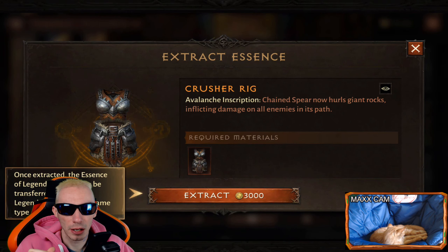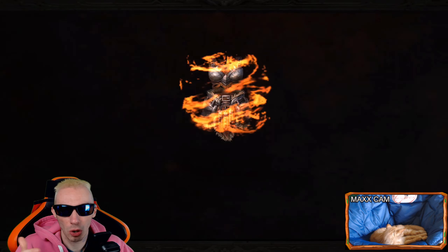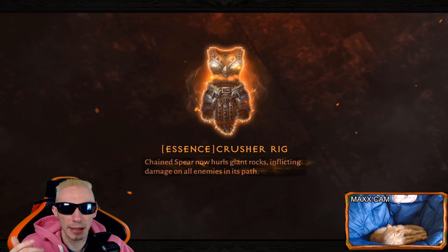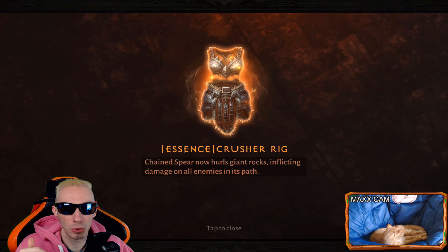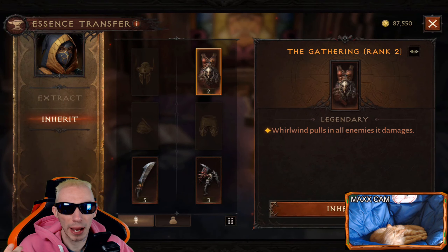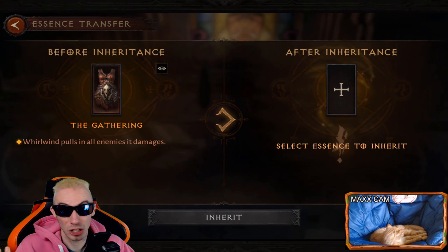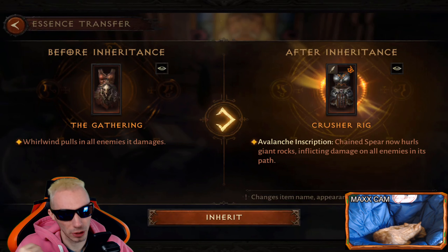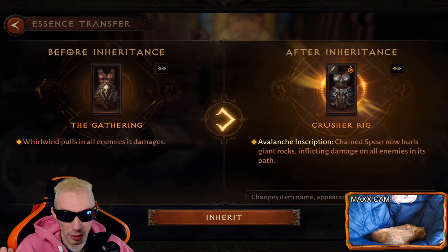We're going to go through here — I have this one chest piece in particular. It'll tell you the required materials, and it costs 3,000 gold, which isn't that bad. You just click on it, it'll say 'extract,' and you click extract. Now you have extracted this legendary effect.